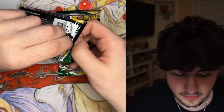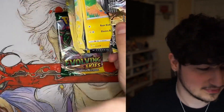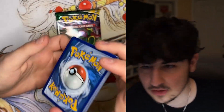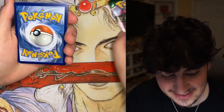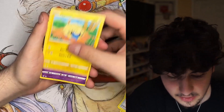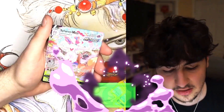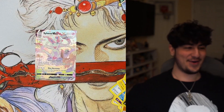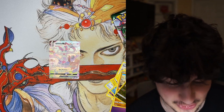I'm just gonna predict the Umbreon is in this pack and be hopeful, because Evolving Skies has not been treating me well. If you guys saw, I opened the Eevee Heroes and Evolving Skies together in my last video two months ago, but I did not get a single good hit from Evolving Skies. Hopefully my luck will turn around with this pack because I know the Umbreon is literally in there.